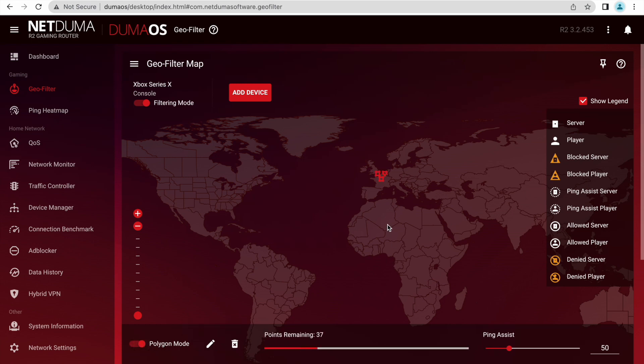The final option is using the Polygon mode. Simply use the pen to draw multiple points on the map which you wish the router to search for. You can do this all over the map and it will then search in the locations that you have selected.